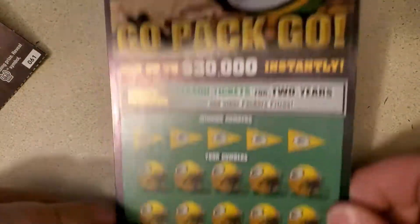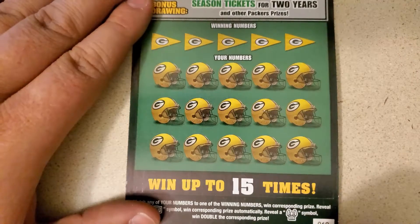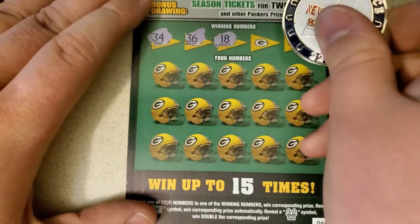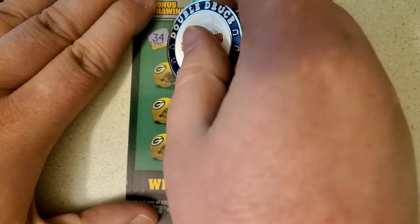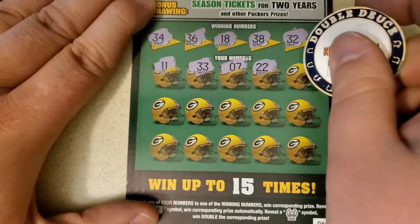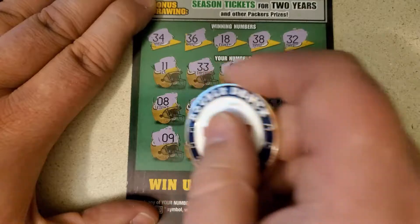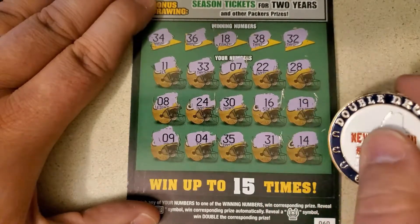Let's see if we got anything on the five dollars. Looking for matching numbers, a flag to win the prize, or a ref throwing the touchdown for a double. Looking for 34, 36 — this is to get 60, we've got 61 as a follow-up. 34, 36, 18, 38, and 32. And 11. 33 — come on, you sandwiched that one. 7, double deuce, 28, 8, 24, 30, 16, 19 — one off. 9, 4, 35. Nope. Sandwiched. 31 — one off. And 14. No luck on that one.